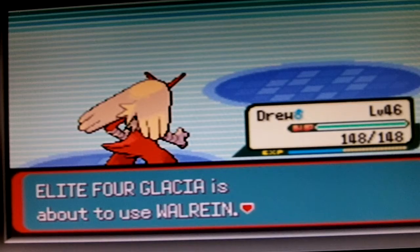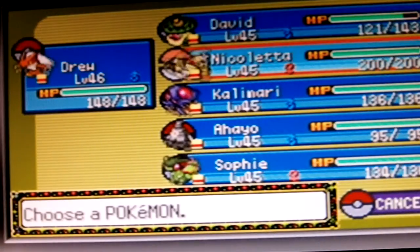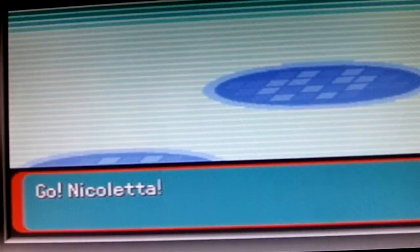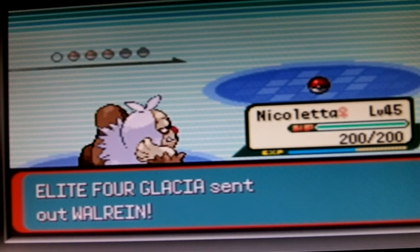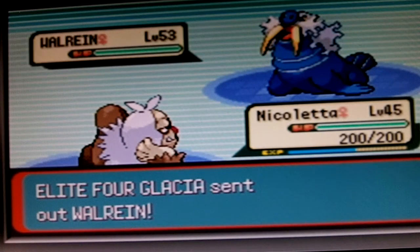Okay, now it's going to send out a Walrein. And so we're going to send out Niko here. Basically, this is my strategy for this fight — just send out Niko and Dru, then Niko and Jordan. Because, you know what, it's like a Tango.